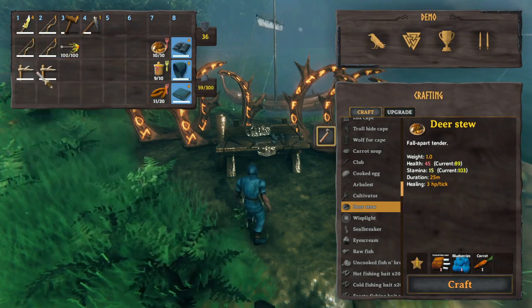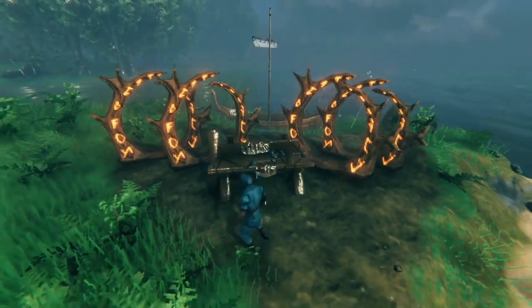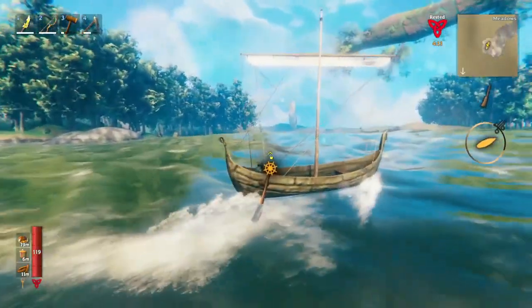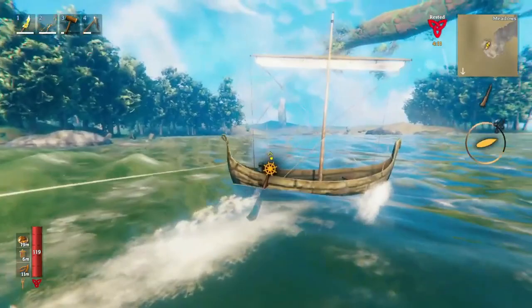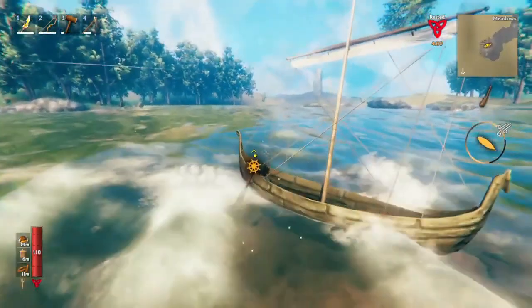We're using the antler pickaxes because these can be repaired at any workbench that is in shelter or cover. You can see over here up in the distance there is one stone spire. We're looking for a cluster of them — at a minimum around three in the same area.